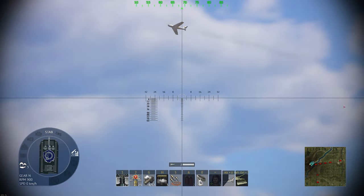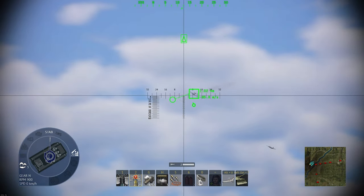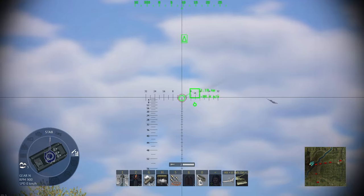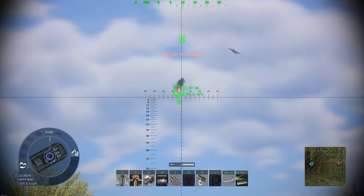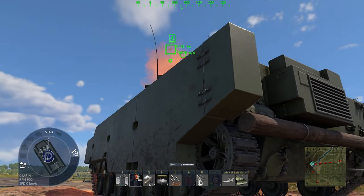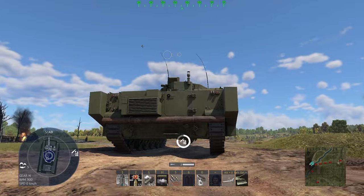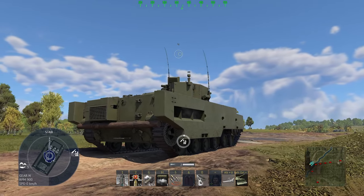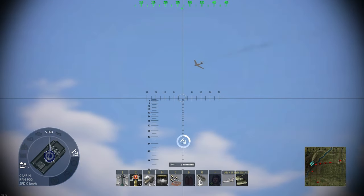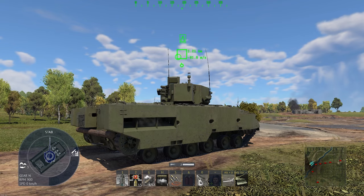When you're inside your vehicle, go to the scope, make sure you aim at the plane, select the right ammunition type, and shoot at the circle. You can fire from third person as well, but you can only lock in first person when aiming directly at the plane — you cannot lock from third person like SPAA does.